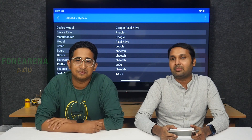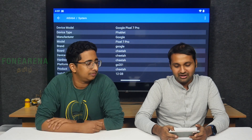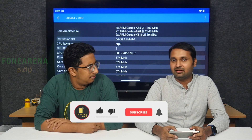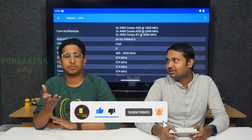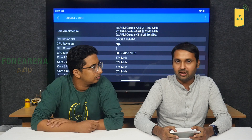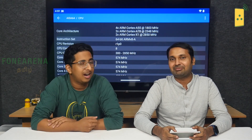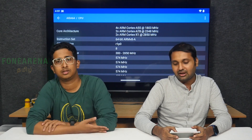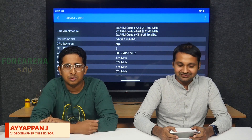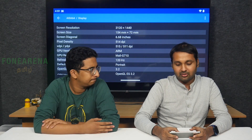The Pixel 7 Pro has 12GB RAM. It uses the Tensor G2 chipset — wait, actually Tensor G1? There's some confusion: is it a Cortex A55, A76, or A78? After checking, we confirm it's the Tensor G1. It also has a QuadEx G1 configuration and is built on a 4nm process.